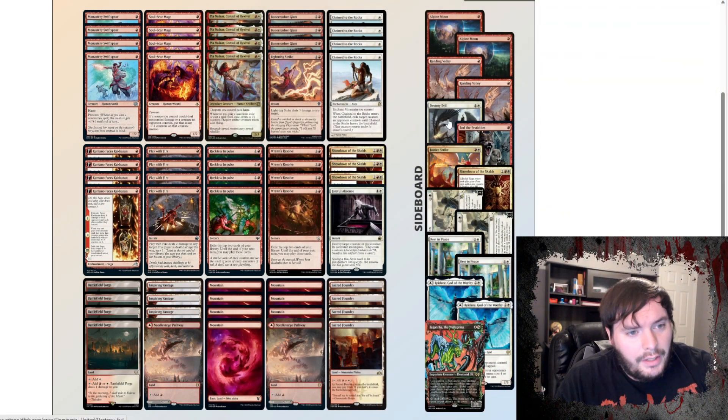Our deck has Destroy Evil in the sideboard, some Volleys, Alpine Moons, Strike, Showdown — extra Showdown for midrange, Invasion for midrange and control. We have Rest in Peace for graveyard hate, Redain to push off rafts and stuff like that. Lotus is good against Lotus Field. And we have a Jengatha as a companion.